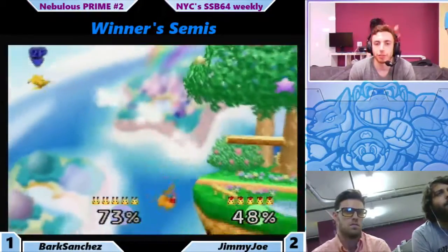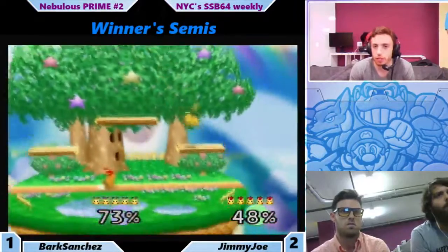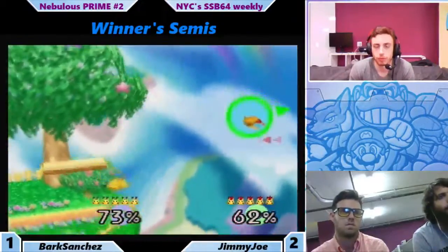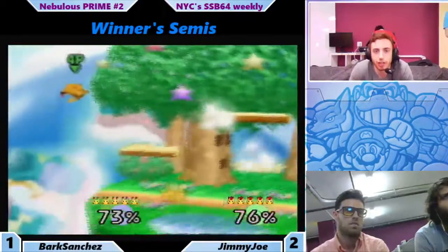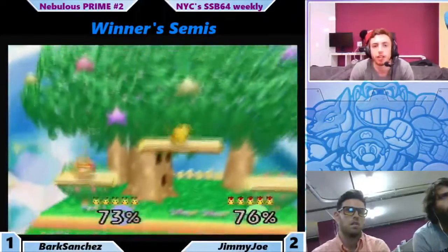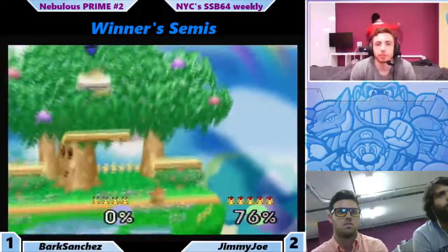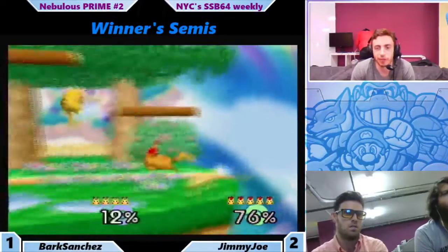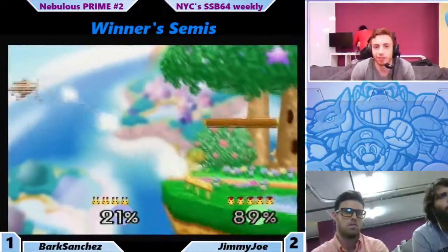Nice up tilts, back air. Bark was DI'ing that pretty well, couldn't do much. A lot of times you'll see Pikachu recovering high. In my opinion, I think it's a lot of times just better to cover that option and let Pikachu grab the ledge. I think Pikachu getting that center recovery is pretty damaging. But Jimmy Joe gets a nice grab here. He's feeling it — Jimmy Joe is someone who, if he flubs, can get a little flustered, but if he's on a roll, he really starts feeling it.